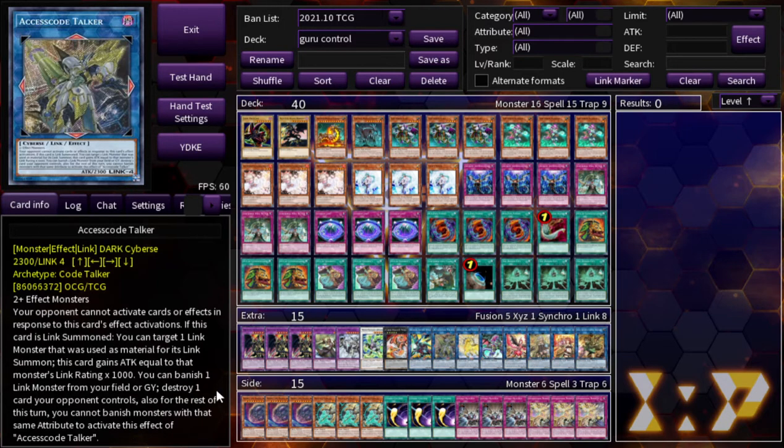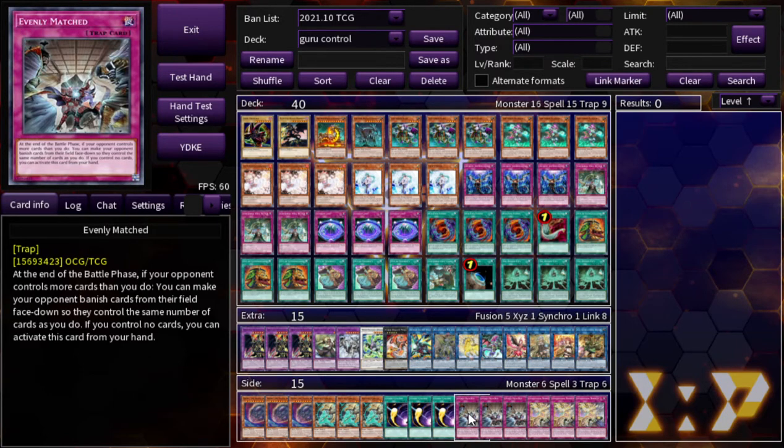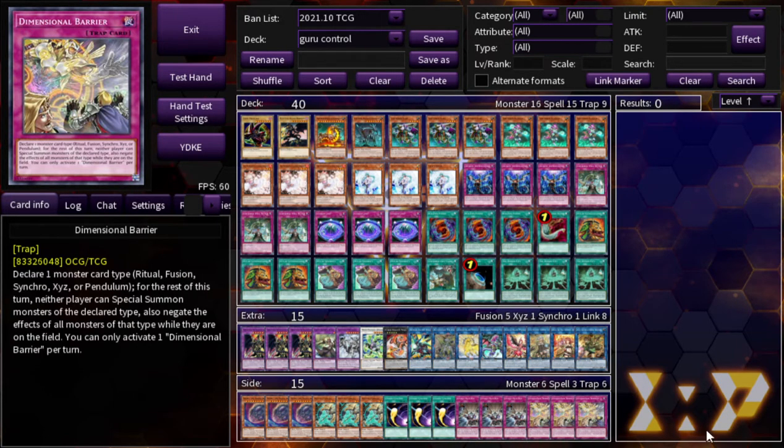Onto the side deck: three Nibiru, three Lancia, three Cosmic Cyclone, three Evenly Matched, and three Dimensional Barrier. That's it — a pretty simple deck profile. Let me know what you guys think in the comments down below. That's going to do it for today's video, and I'll see you guys next time.